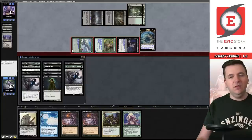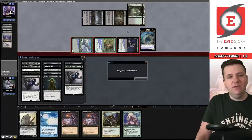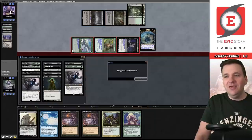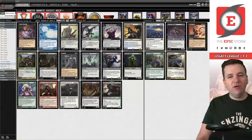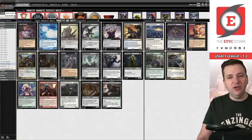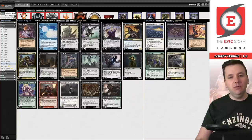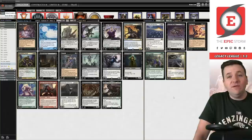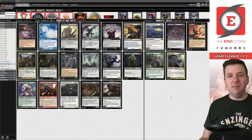That league was not ideal — we faced a prison deck, three combo decks, and a deck with crop rotation and Bojuka Bog. If you had to pick the worst possible matchups for this deck, this might have been it. My overall thoughts: I would still play Chancellor and Grief in the main deck, but I would cut the Prized Amalgams for Nether Shadows. Other than that the decklist was fine. Let me know in the comments what you would do — I'm always looking to grow as a player and make my decks better. Thanks for watching, have a great day, and keep storming.